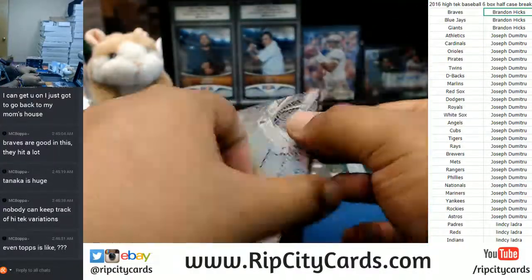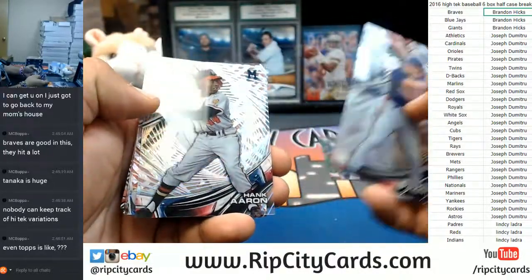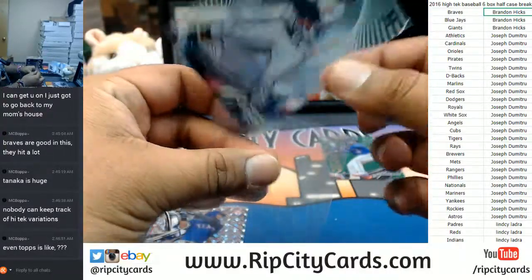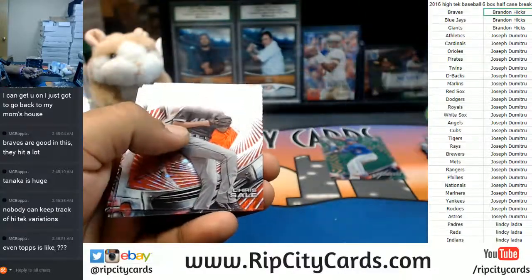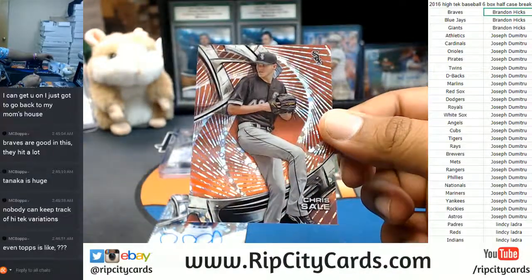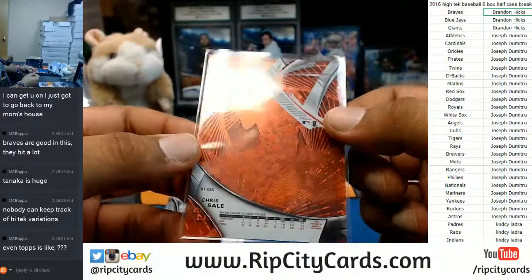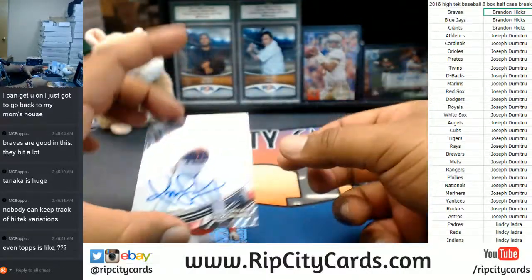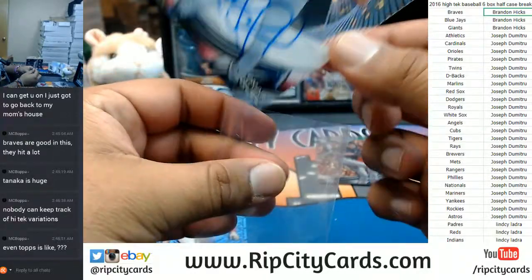Third box on the way. Hank Aaron — that's nice. All the cards will be sleeved by the way. A red Chris Sale for the White Sox — was that like orange or something? What's the numbering on it? It's not numbered, it's probably a short print. The autograph is for the Indians: Omar Vizquel, with the on-card auto.